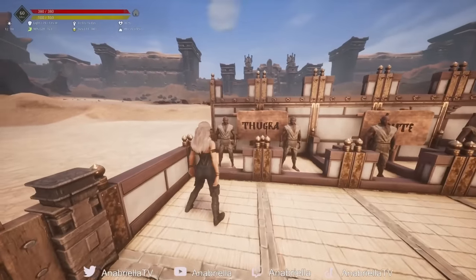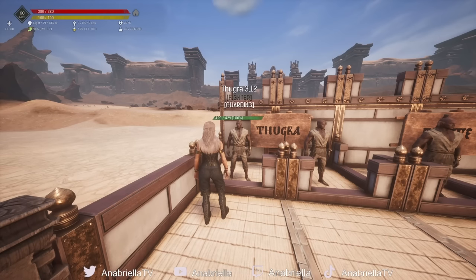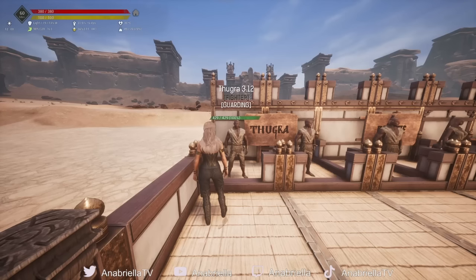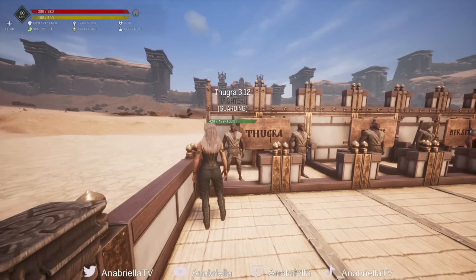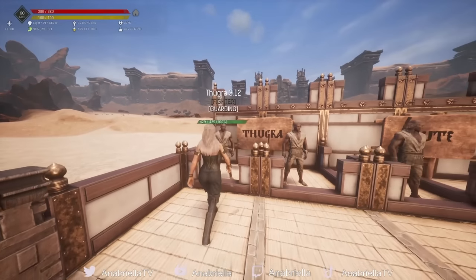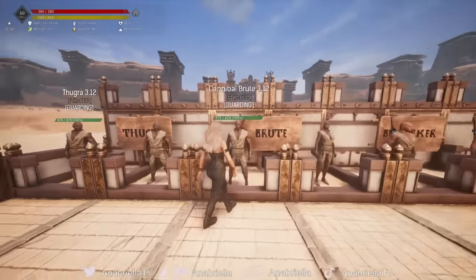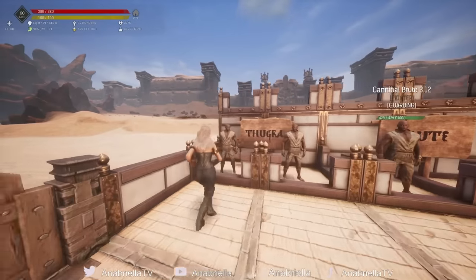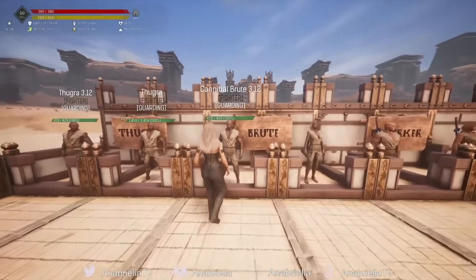Who is at the number one slot for the damage dealing fighters? Let's look at their damage modifiers. The damage modifier is a hidden number in the thrall's profile. In the Age of War, the absolute highest damage modifiers are with the Darfari cannibals. Thugra and the Cannibal Brute, who are identical thralls in the Age of War, have a 3.12 damage modifier.